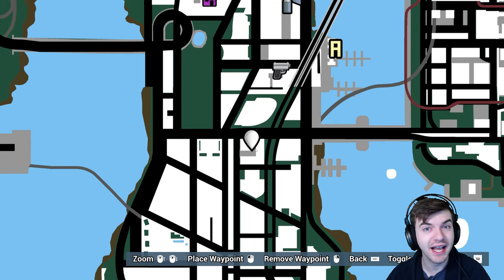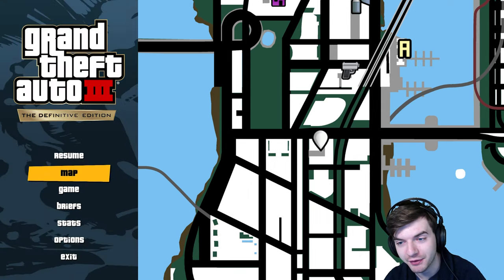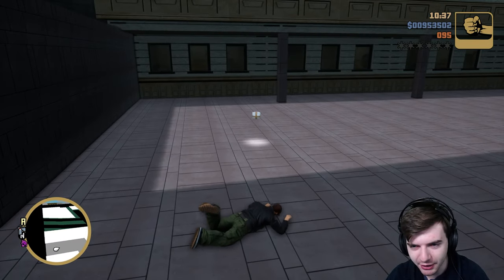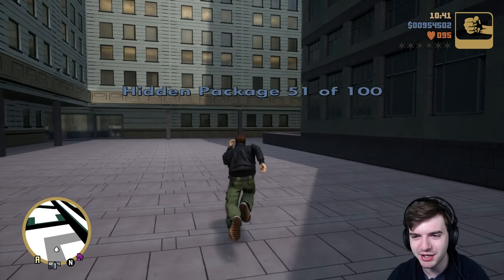All righty guys. If you've been following along with the guide, we're now halfway done with all the packages — since there's 100 in total, we've now done 50. So number 51, we're going to start off on this big old road out here. I got my taxi cab very conveniently placed, and we're just going to hop right over here. I lost a couple of health points — no big deal. That's package number 51.